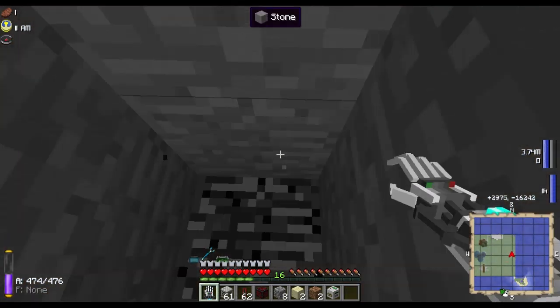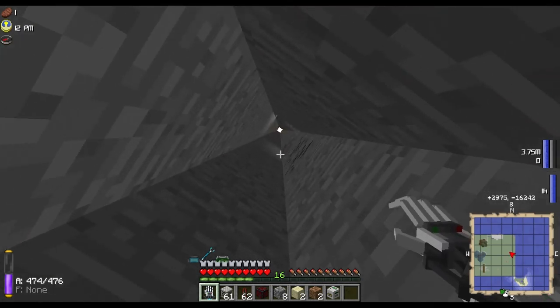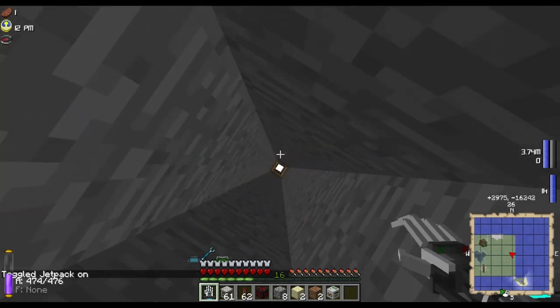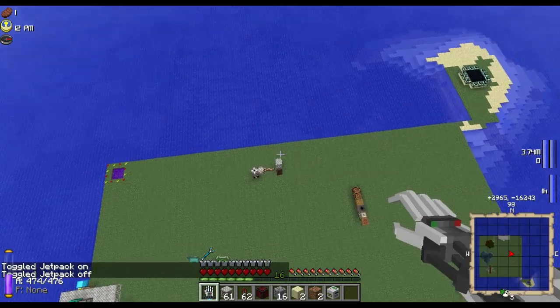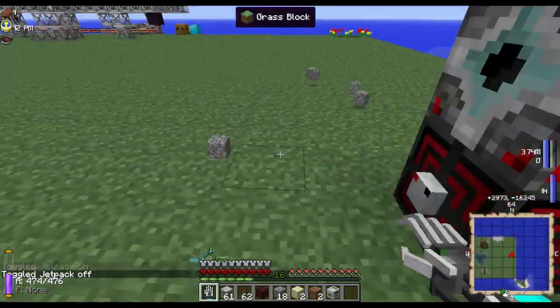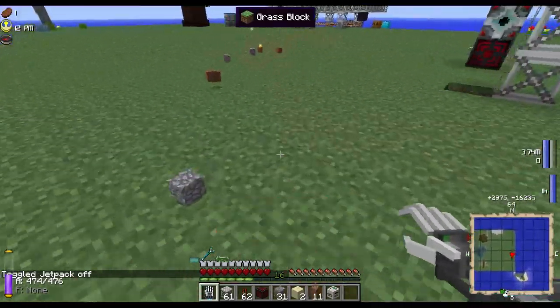Here we are, all the way down at bedrock. It is important — you need an unobstructed view to bedrock for this machine to work. We need to go back down and confirm that, and then we are going to pick up the rest of our blocks.